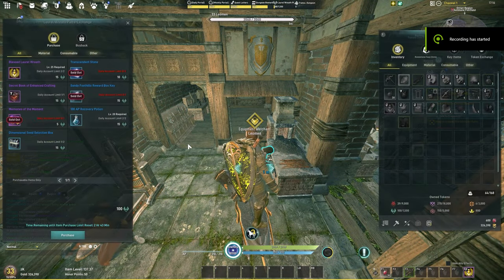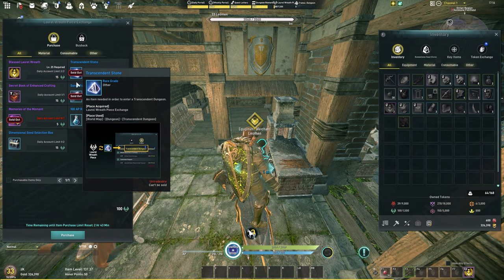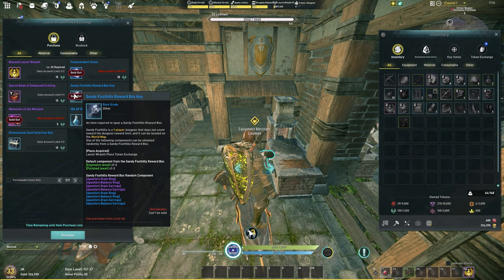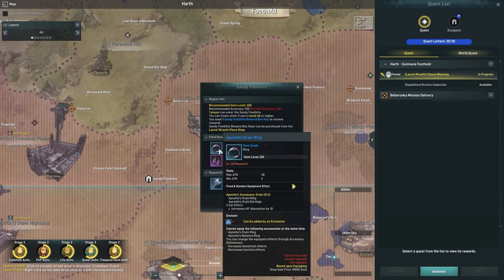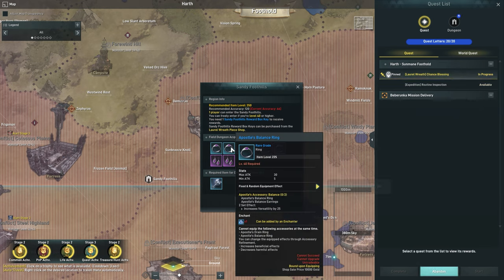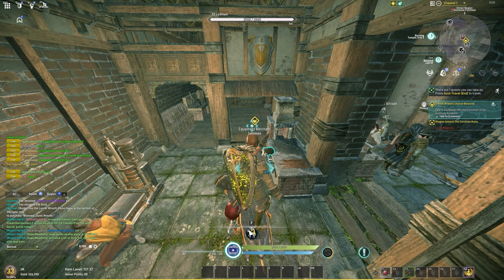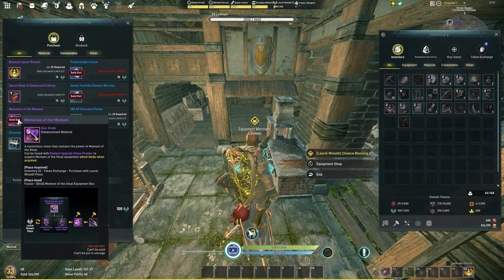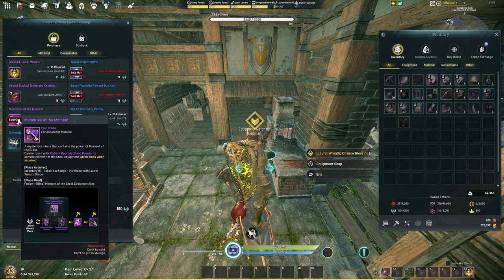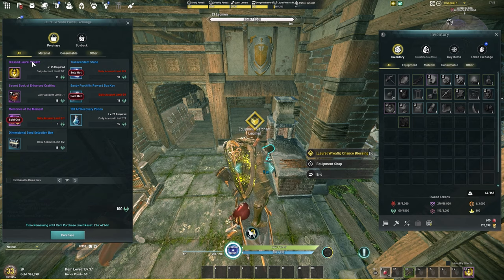After completing some main quests you'll be introduced to the Laurel shop. Laurels with increased drop rate, transcendent stones, and Sandy Foothill keys will let you receive accessories and do more transcendent dungeons. Keep note of Memories of the Moment — combining three of those with broken-down purple gear provides a breakthrough box, letting you choose any breakthrough piece. This gear offers very high stats, but if you fail in enhancement the gear will be destroyed. A good rule of thumb is to get a breakthrough piece to plus four, then wait until you can get the next one before enhancing further. Also note that having a breakthrough secondary weapon unlocks the number five slot on your skill hotbar. You do not need to buy a blessed laurel wreath to complete this quest — just talk to the person again.